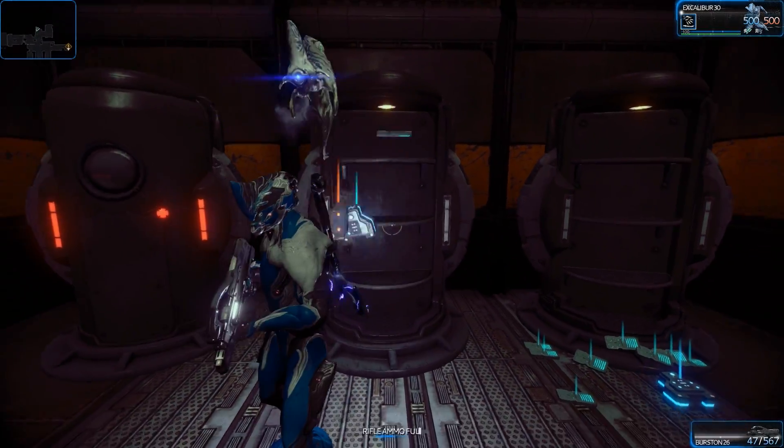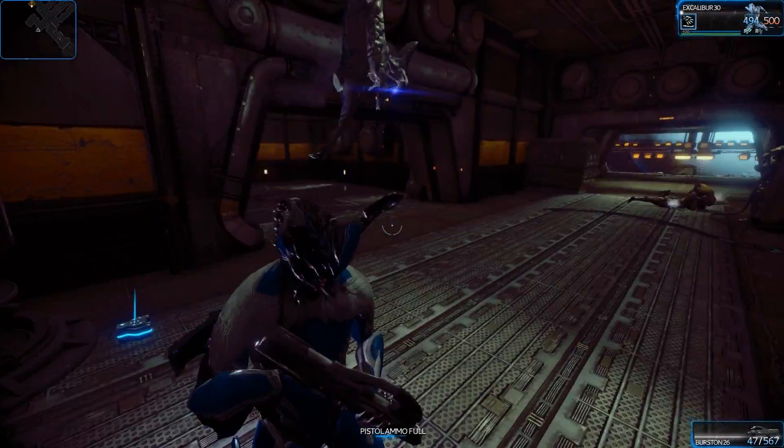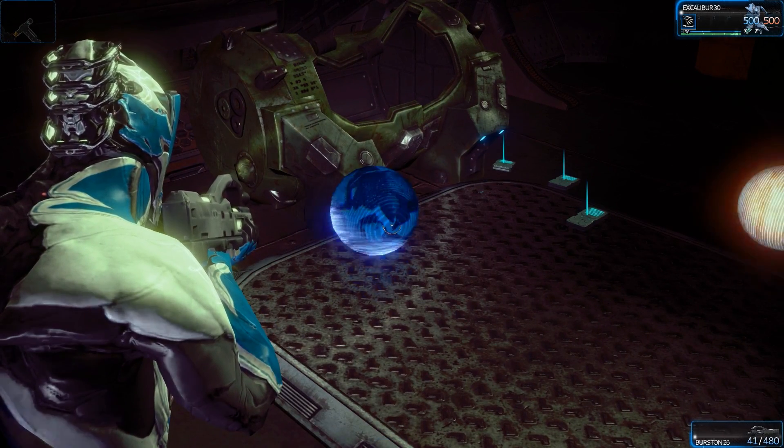Let's talk loot. If you see green canisters, containers, or anything that's green, run up to it and open it — it will be full of all kinds of delights that you want. You may also see storage containers around the levels — smash them open if you see them.